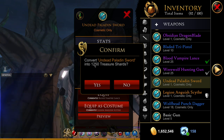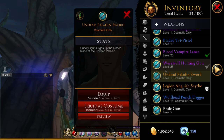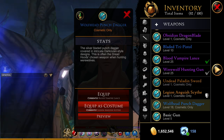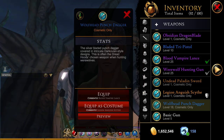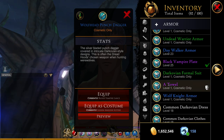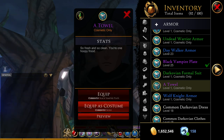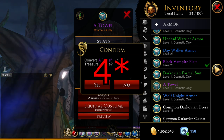Obviously the lower rarity you go, the less shards you get. If I break this blue down, I'm only going to get 75. That's not really that much and it's going to take a long time to get a legendary. Here's a purple from the chest — if I break that down, it gives me 250. Not a lot either — I'd need two of those to reach 500.